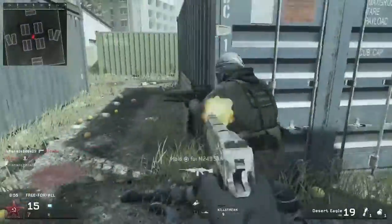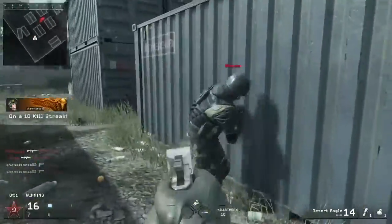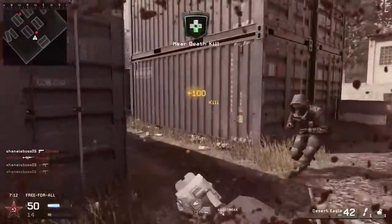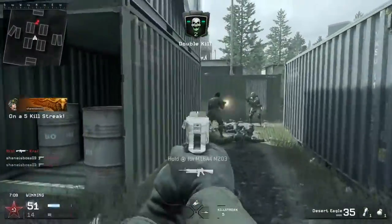With stopping power, it's pretty much a 2-shot kill at any range. And without it, it's a 3-shot kill with an extremely fast fire rate. The only downsides are the recoil and the fact that it has 7 rounds in the magazine. But hip fire is good. Pretty much everything is good about that weapon, making it the best pistol in the game in my opinion.